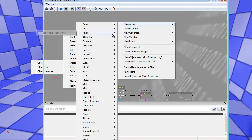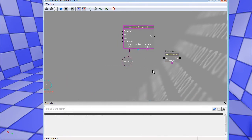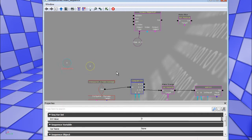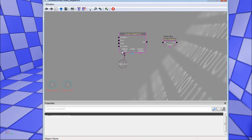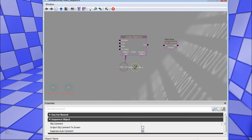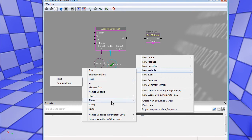I'll create another global variable — another int — with the var name 'index counter.' This is used to step through the object list from zero to four, then reset it once the puzzle resets. Plug the named variable 'index counter' from persistent level into the index input. The output object will be a local object variable, used with the make blue node.